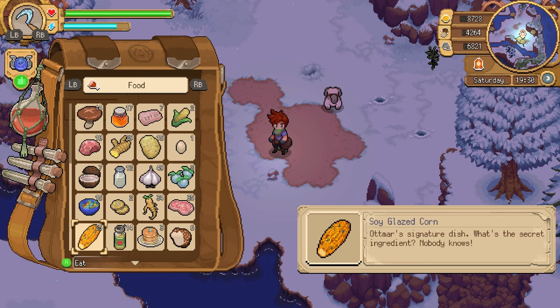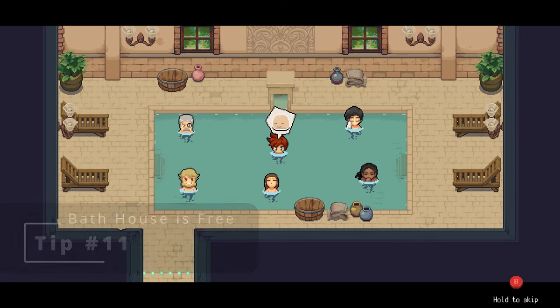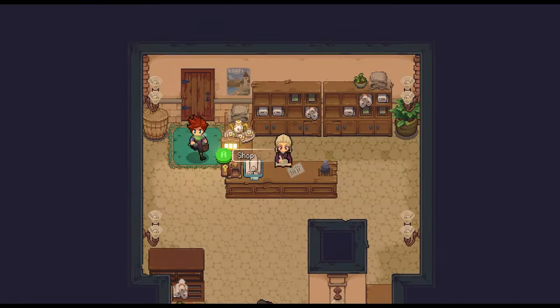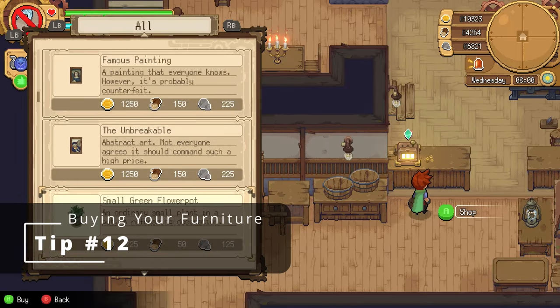If you run low on health or energy but still have a lot you want to get done that day, you can spend two in-game hours in the bathhouse to completely refill your health and energy. Using the bathhouse is completely free.